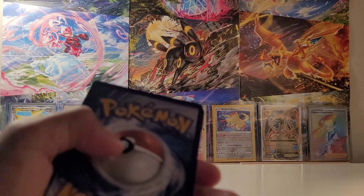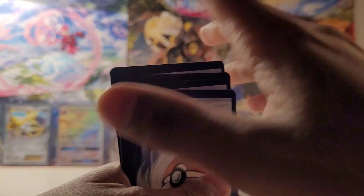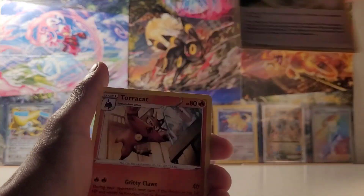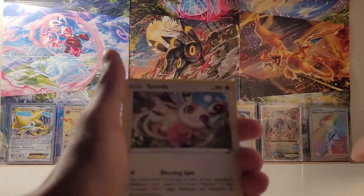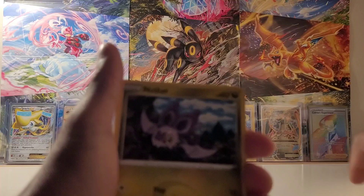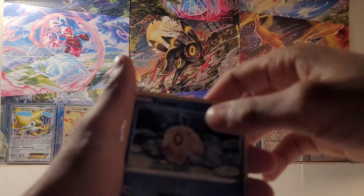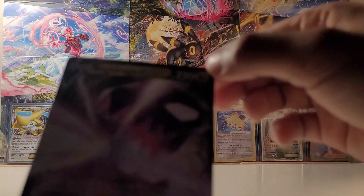One, two, three, four from the back. Come on, here we go. Fighting Energy, V-Guard Energy, Torquat, Dragonair, Spinda, Feebass, Noibat, Snowrun, Sandile, Feebass again, and a regular Eevee. Boo.